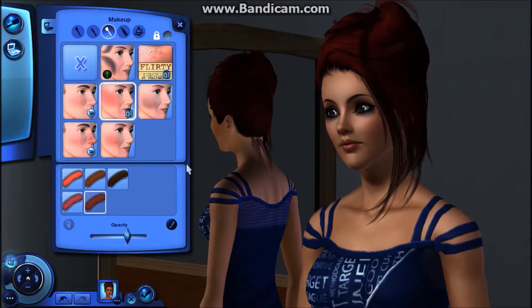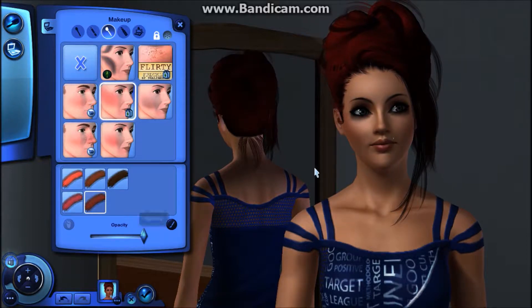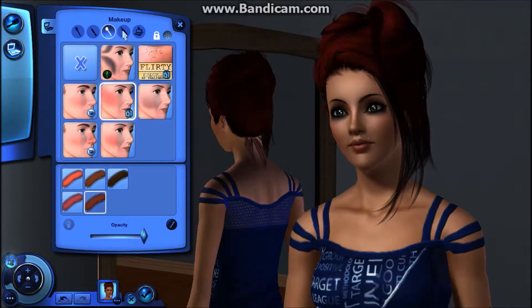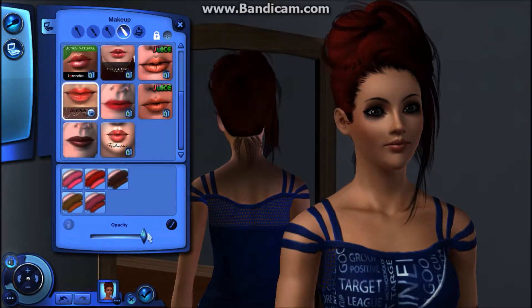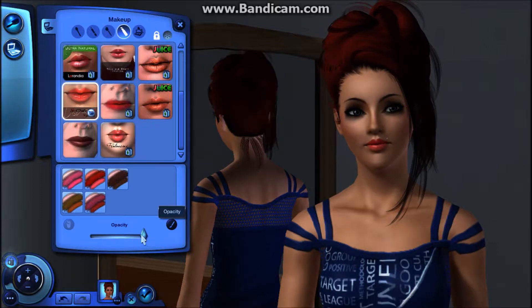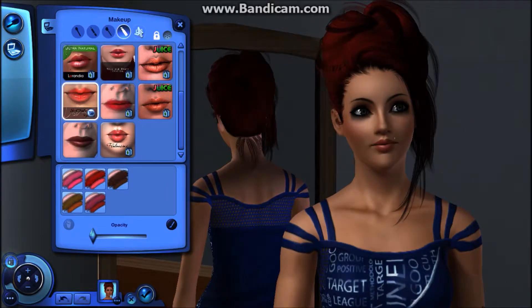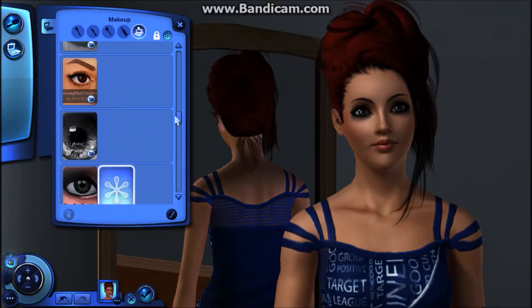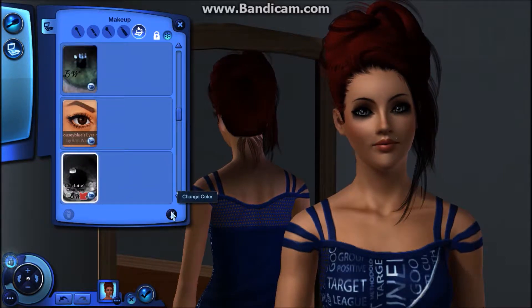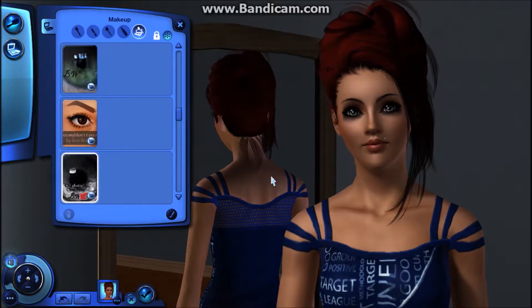She didn't have freckles, so maybe something a little bit darker for her. Yeah, I think that looks good. And then her lipstick — let's try this on. That looks good. And I did get some contacts that I am pretty much in love with, so I think I'll go ahead and switch her to those. There we go — they're actually pretty much the colors I am.